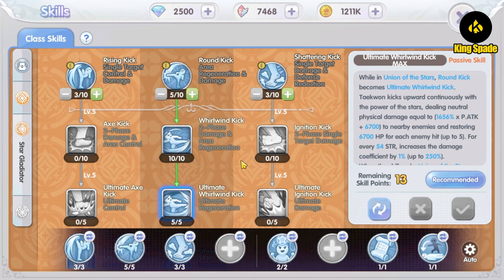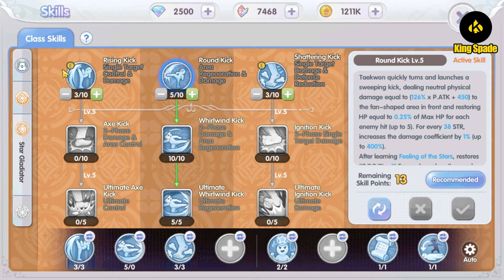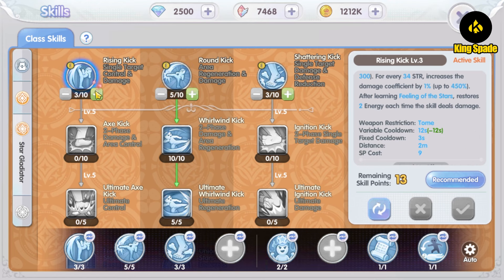Let's talk about the energy first. Although ideally you want to use only one ultimate skill for a specific purpose, using only one skill line makes it hard to accumulate energy, since you gain energy from both normal attacks and non-ultimate skills. My solution is to use other basic skills alongside the Round and Whirlwind Kick line to gain energy faster — but I keep those extra skills at a low level so I can use them with zero variable cooldown. This way I can alternate skills faster and gain energy faster, getting to the Ultimate Whirlwind Kick more quickly.